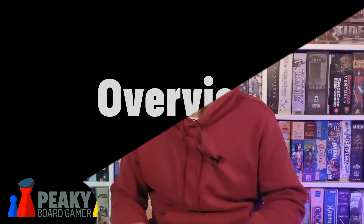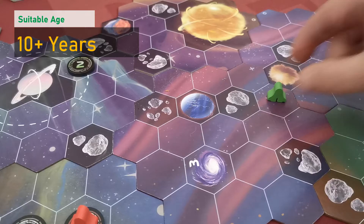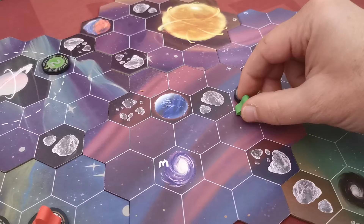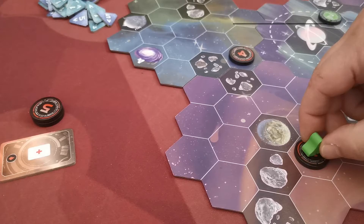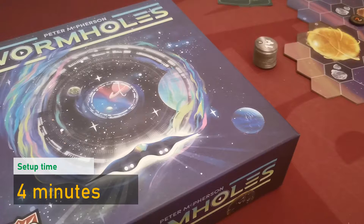In the game, players control a passenger spaceship delivering passengers to the various planets. On each turn, players can move their spaceship for up to three spaces; however, they are able to create wormholes in order to instantly travel between spaces. Players can use their own wormholes for free, but give their opponents an advantage whenever they use one. Exploring planets and delivering passengers will grant victory points, and the player with the most victory points at the end wins.